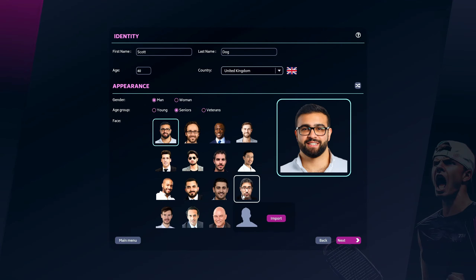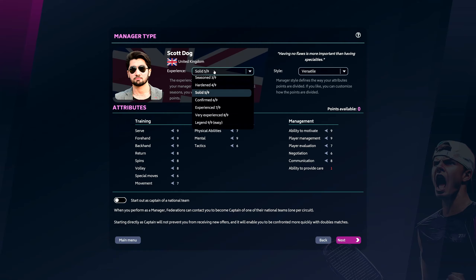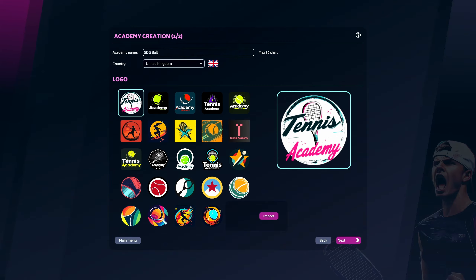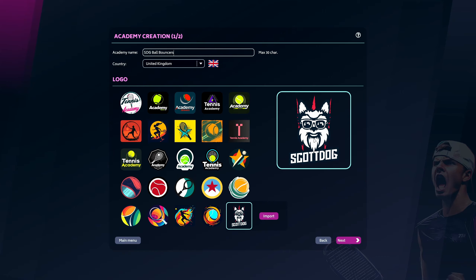We can set up our manager — let's go with 'Dog.' We choose an image; I'll pick this guy with sunglasses, he looks pretty cool. Then we choose our level of ability — we get points available and can move these around. We can say we want to start out as the captain of a nation but we'll hit Next. Then we decide whether to use an existing academy or create a new one. We'll create a new one and call it the SDG Ball Bounces, as is tradition. We can choose where we're based and import a logo.